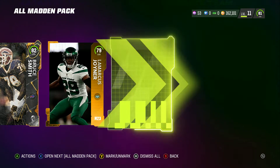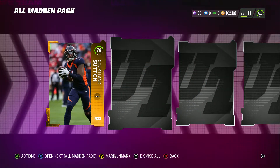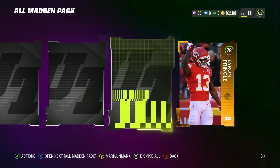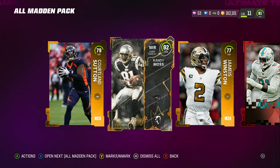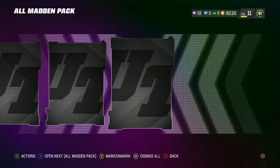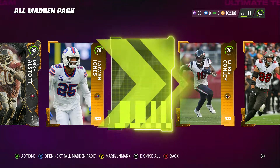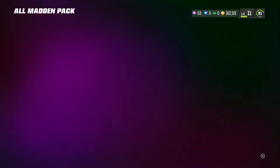82 Bruce Smith and all golds. Elite 81 Emmanuel Ogba — okay, this is sad, we really gotta step it up. We need a Randy Moss — 82 Mike Alstad, that is not a Randy Moss. We need an 89 Randy Moss specifically, because I don't want the 82 Randy Moss.